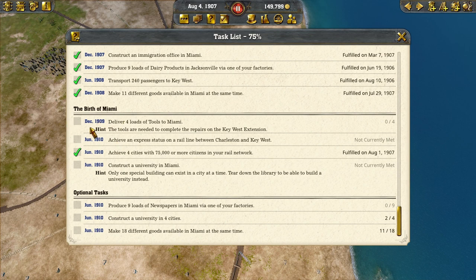So this time we need to do four loads of tools to Miami. We need to achieve an express station on a rail line between Charleston and Key West. We need to have four cities over 75,000, which we already had from last episode. And we need to construct a university in Miami. Our optional task is nine loads of newspapers in Miami via one of our factories — that factory is already in Jacksonville.